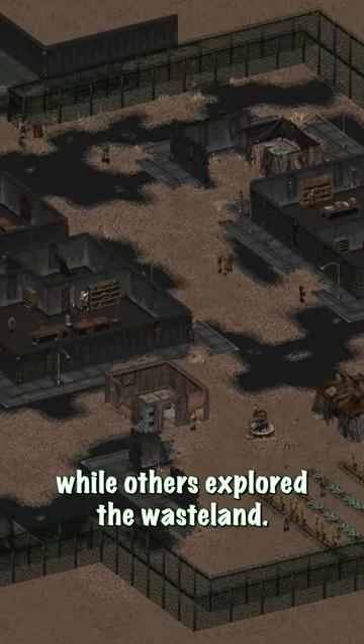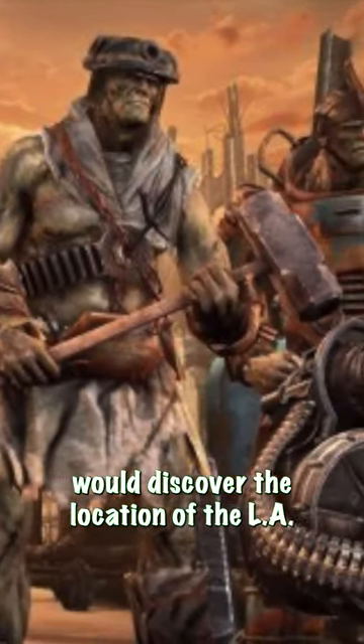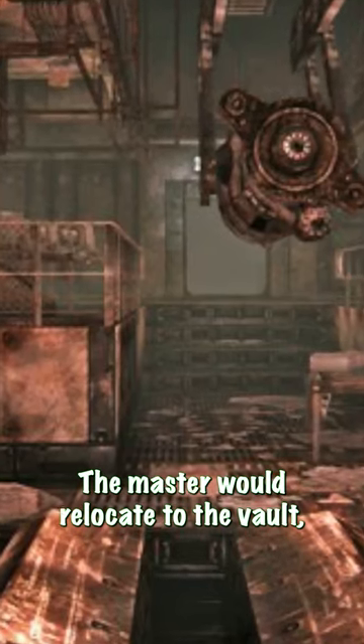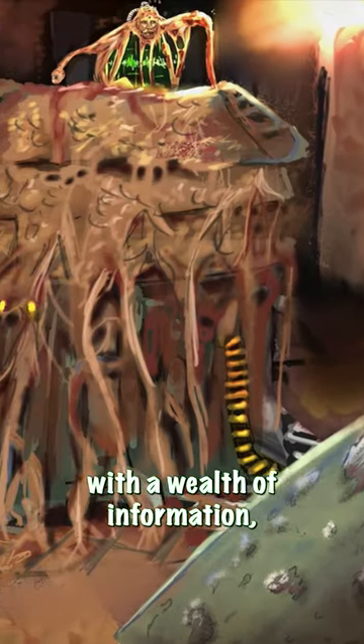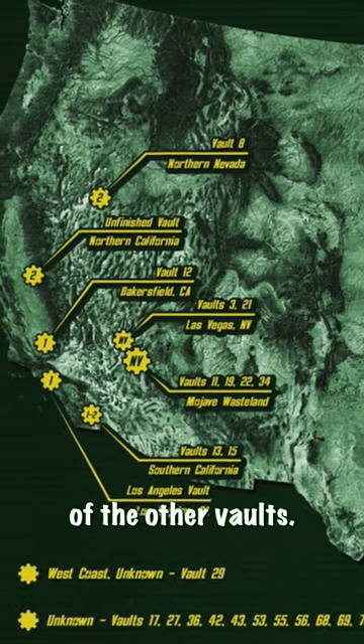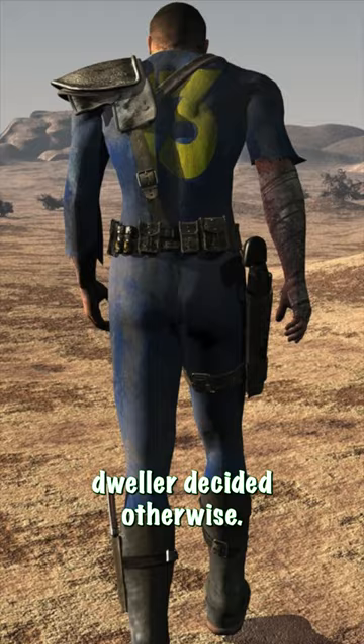Some formed the settlement of Adytum, while others explored the wasteland. Eventually, the Master's scouts would discover the location of the LA Vault. The Master would relocate to the vault, integrating himself into its systems. Merging with the vault's computer would provide the Master with a wealth of information, including the location of the other vaults. The LA Vault would serve as the Master's headquarters until a certain vault dweller decided otherwise.